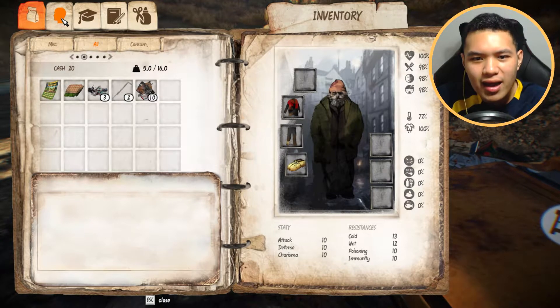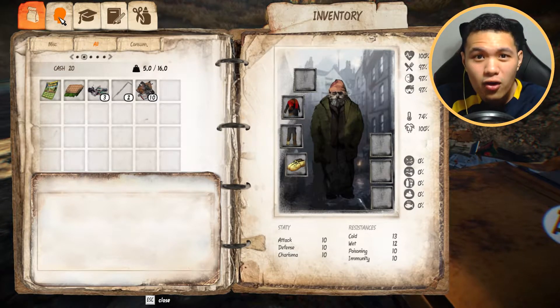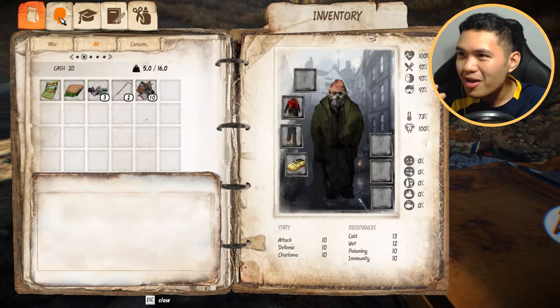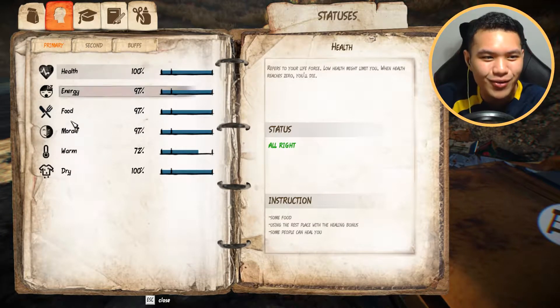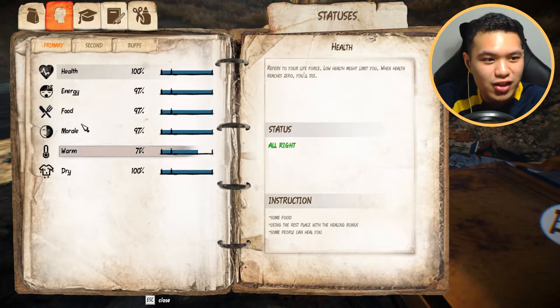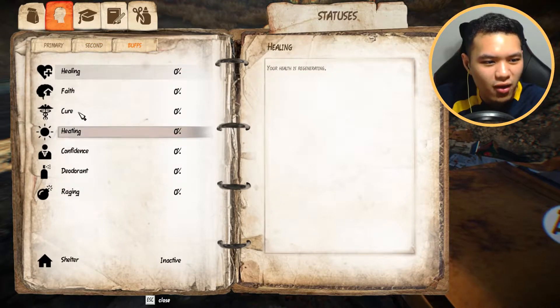There's also a hunger bar, your dirtiness, even your thirst and stuff like that. You can get sick as well by drinking too much alcohol. So we got health, energy, food, morale. We've got alcohol poisoning and we even have buffs as well.